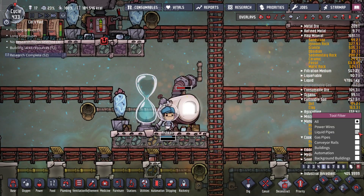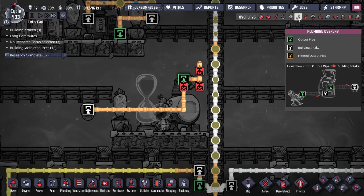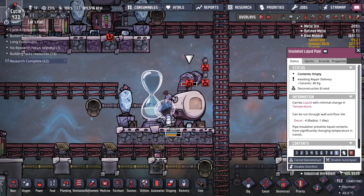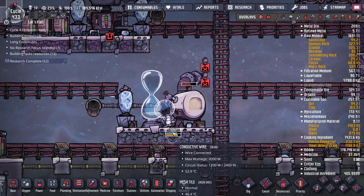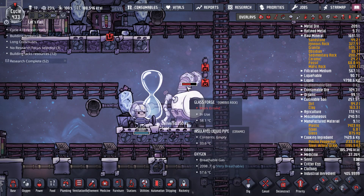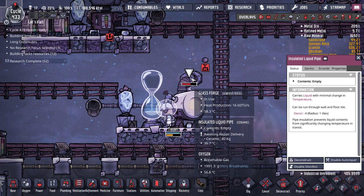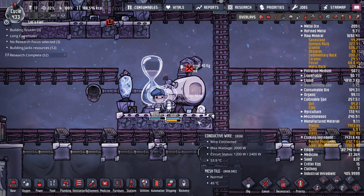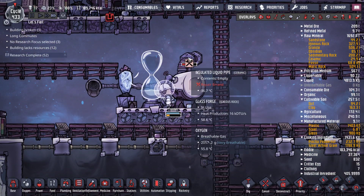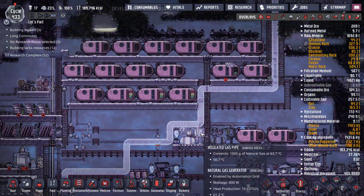Maybe we need to get rid of the pipes. Yeah, we don't need any of those pipes. We'll need that one actually. We need this pipe. Hopefully that's all out of ceramic, or else I'm going to be annoyed. Yeah, we ceramiced this. Not sure what's wrong with that, but as long as we prepared I guess. Not a big deal.